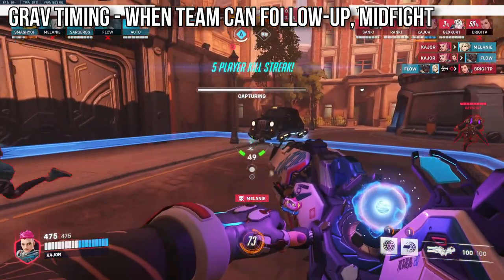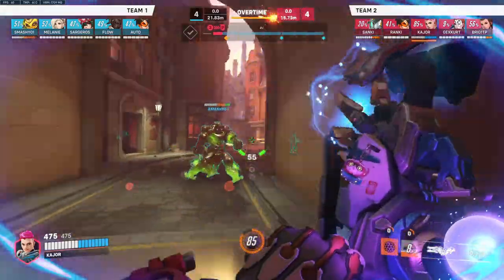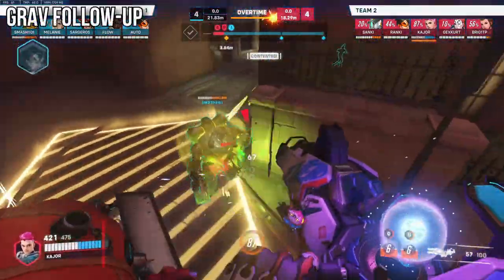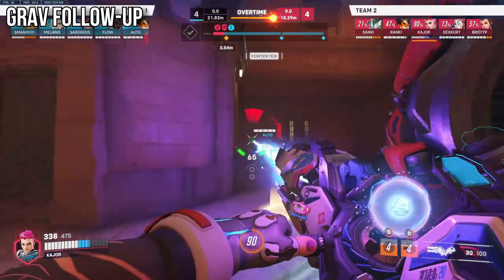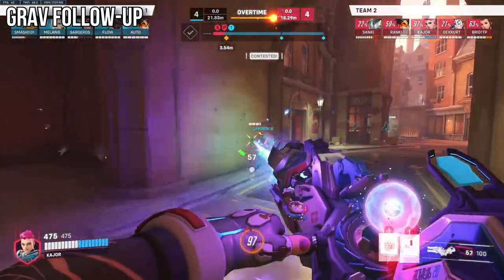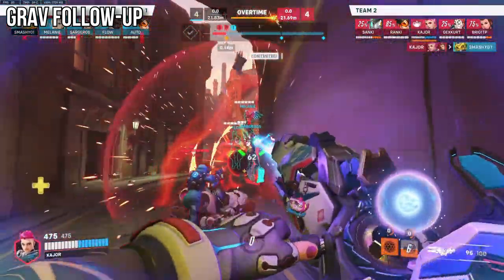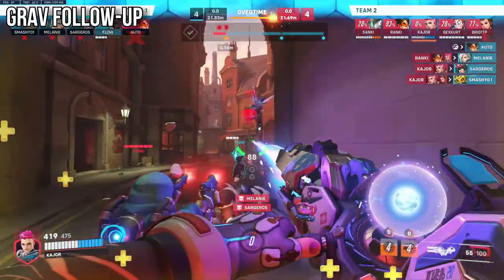Speaking of getting eaten, just grav corners or payloads against D.Va. As for grav follow-up: if there are multiple enemies in the grav, the classic right-click and melee combo is best to do as much damage to as many enemies as possible. However, if there's a lot of healing, straight up beaming the targets and then finishing them off with the right-click melee might be best.